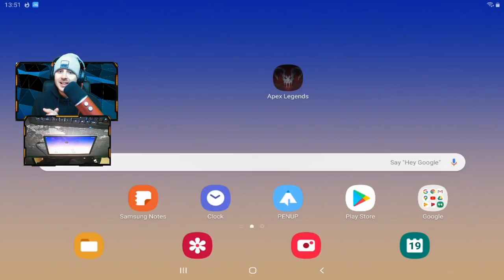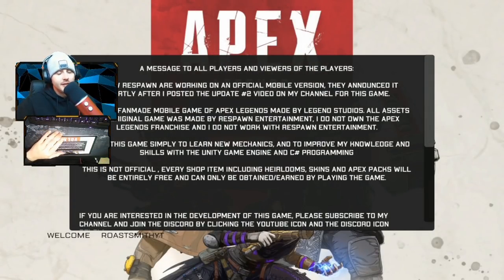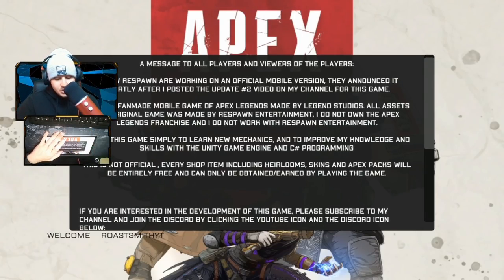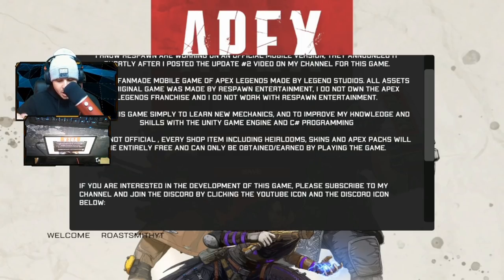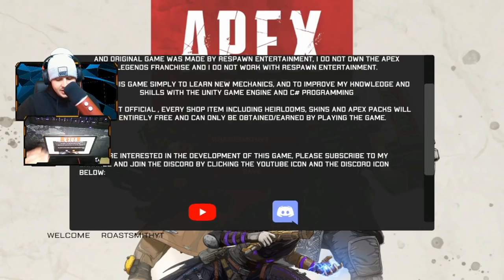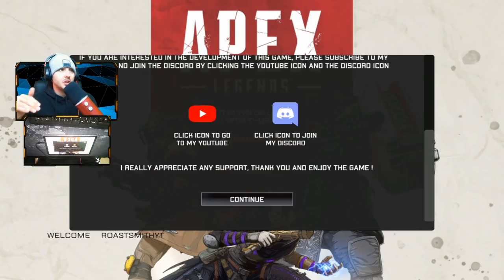Just to be clear — please don't spam in the comments that this is clickbait. This is literally fan-made; I've said it multiple times. We're hopping into the game now. He's put a message on the starting screen: 'I know Respawn are working on an official mobile version. This is a fan-made mobile game of Apex Legends made by Legend Studios. All assets and the original game were made by Respawn Entertainment. I do not own the Apex Legends franchise and do not work with Respawn Entertainment. I made this game simply to learn new mechanics and improve my knowledge and skills with the Unity game engine and C# programming. This is not official. Every shop item, including heirlooms, skins, and Apex Packs, will be entirely free and can only be obtained by playing the game.'